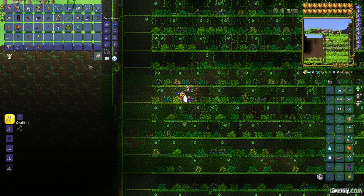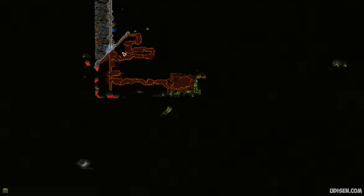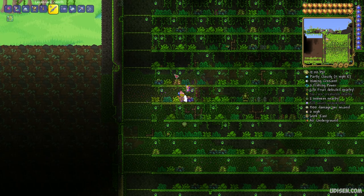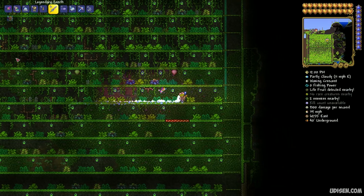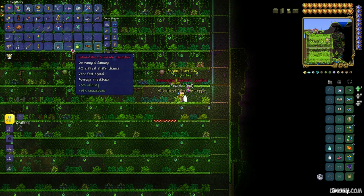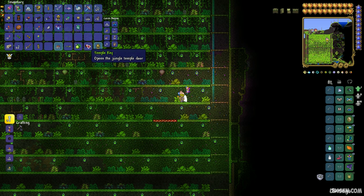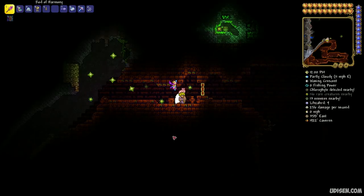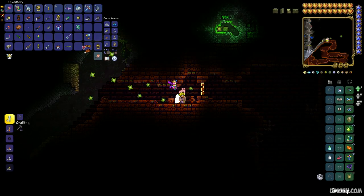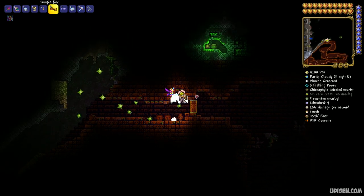After that, find the Jungle Temple — it should look like this. The structure can appear at any height and in any biome, so it is easy to find. When you kill Plantera, you receive a very special Temple Key. Save this item, place it in your inventory, find the entrance, and find the door. You can open the door with this key — press right mouse button — and now it is open.